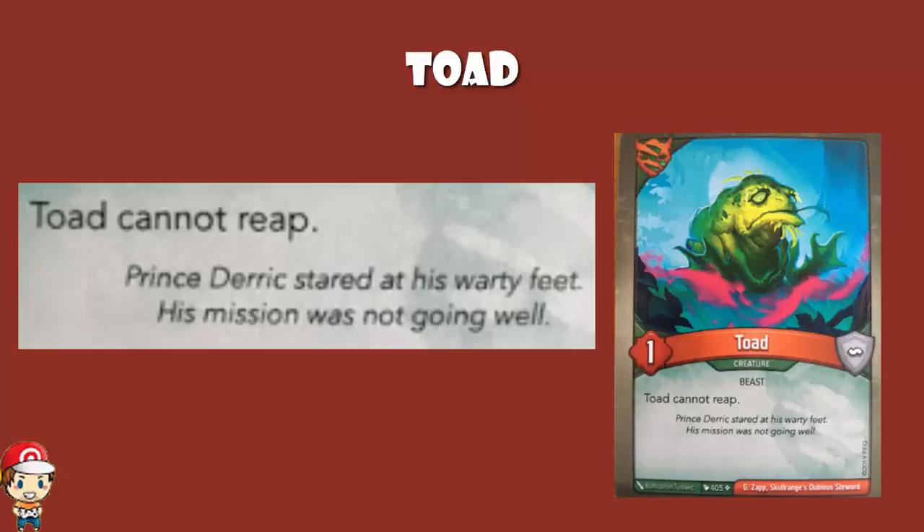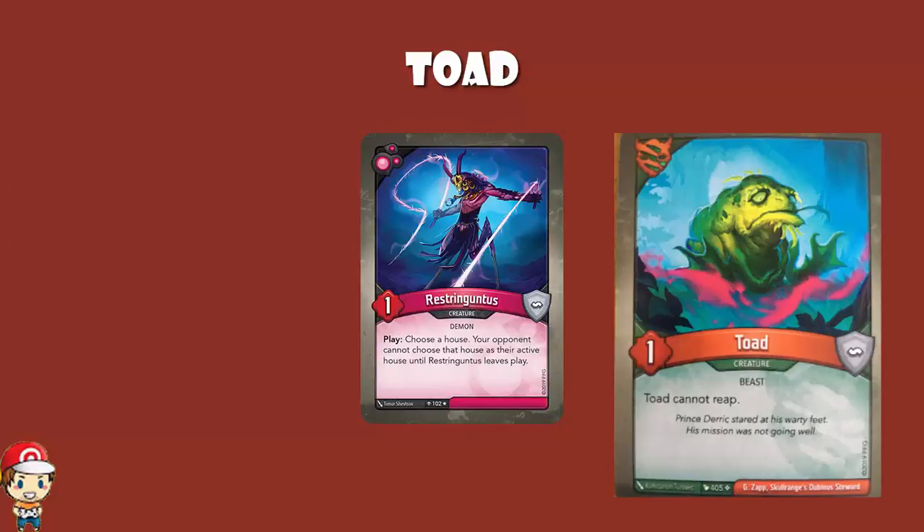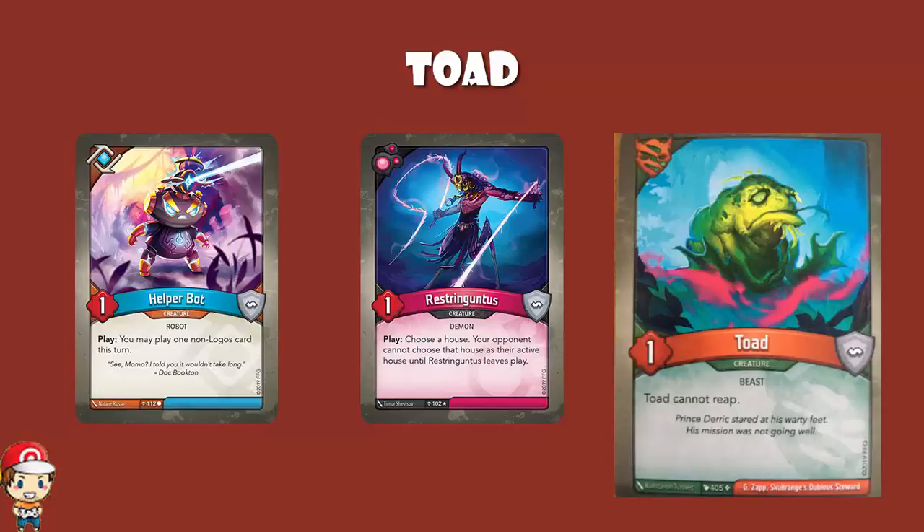The good news is there are some things you can take down. Probably chief among them is Restoring Guntus. Restoring Guntus is a one power creature that's actually super annoying, because when it goes down, you basically lock your opponent out of a house until Restoring Guntus leaves play. So you can use Toad to take down Restoring Guntus — you'll go down as well — but at least you can take Restoring Guntus down with you. And there are a few other creatures you can take down, like Helper Bot, though it will take you down as well. It's not ideal, but that's about the best use you're ever getting.